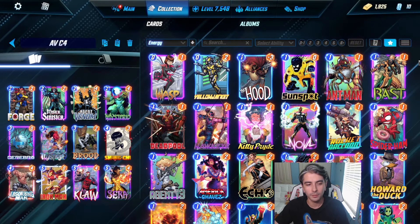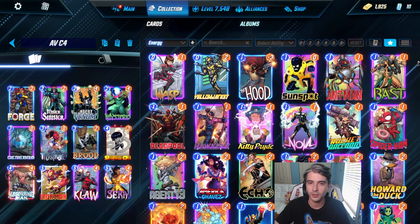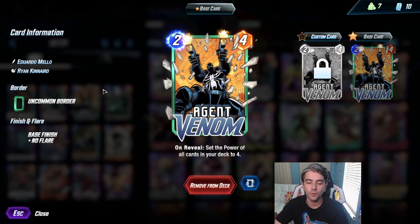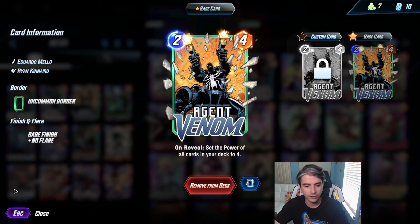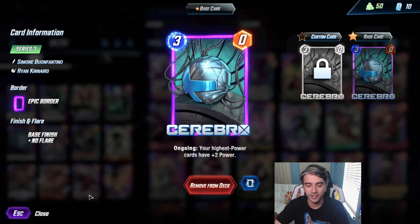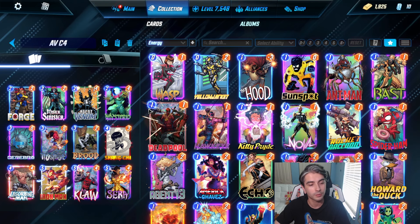Today we have another Agent Venom list here guys. This is C4 actually, so of course we use Cerebro in this deck along with Agent Venom. Agent Venom is a 2-4 on reveal — set the power of all cards in your deck to 4. So once we have that off on the field and Cerebro ongoing, your highest power cards have plus 2, they will all be 6 power which is pretty decent.